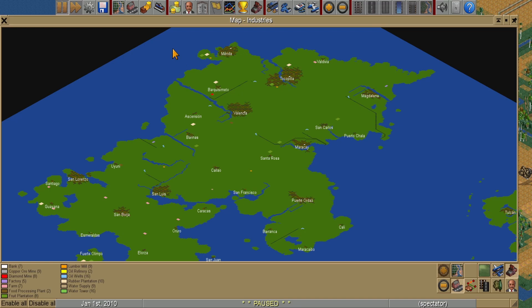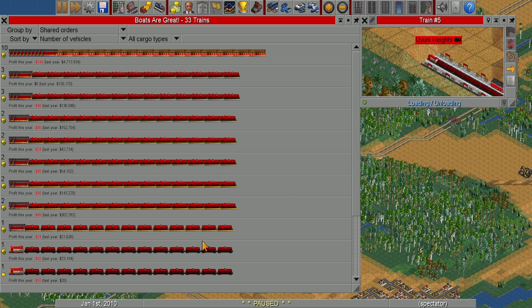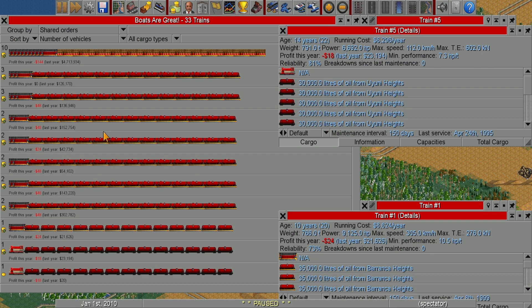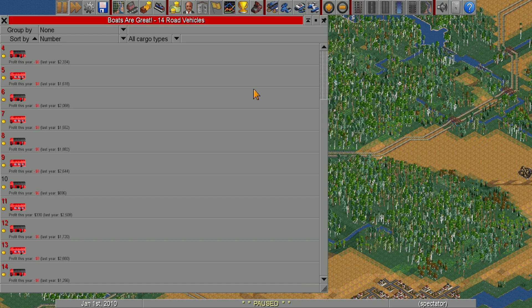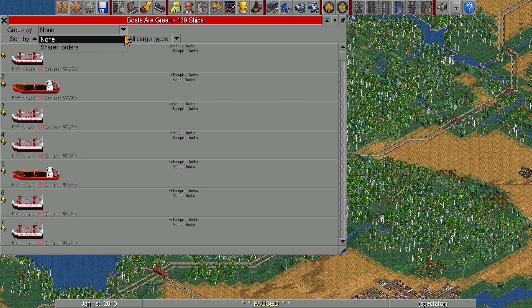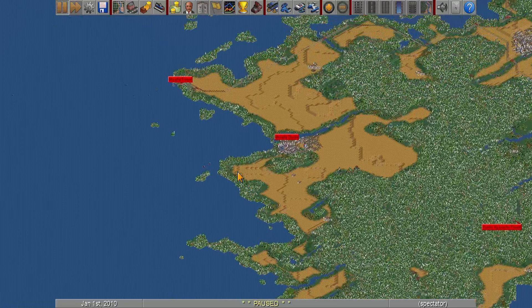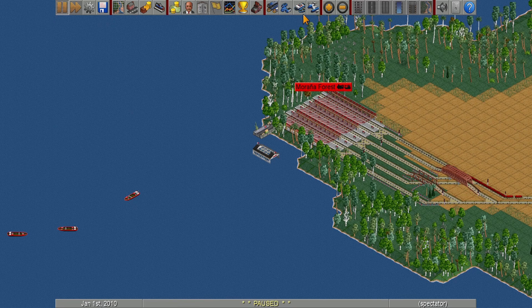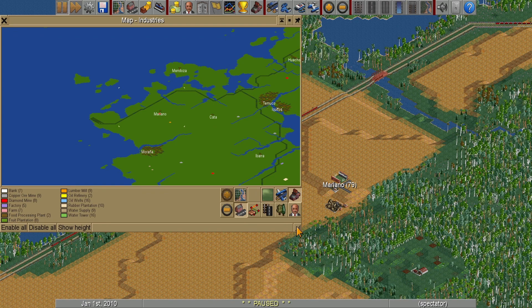Let's look at the vehicle breakdown: these are all oil boats, some trucks, and there are actually some passenger routes making around 2,500. The biggest shared orders are all boats. Total: 139 ships. Cyber Psycho had no ships. I'm almost expecting to see some player with like 800 ships — but we'll see.